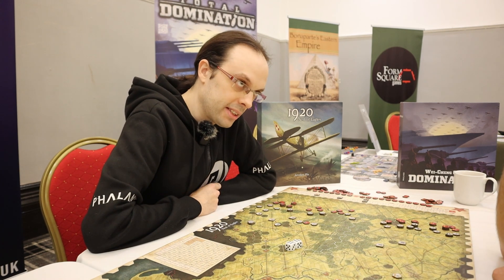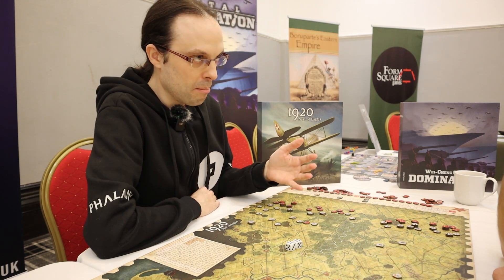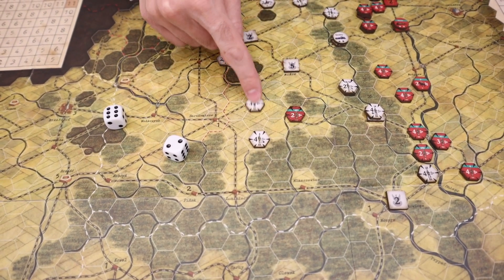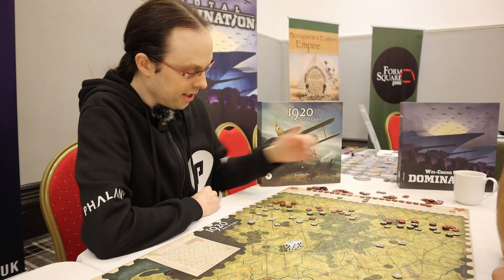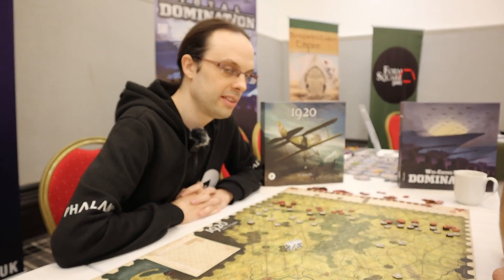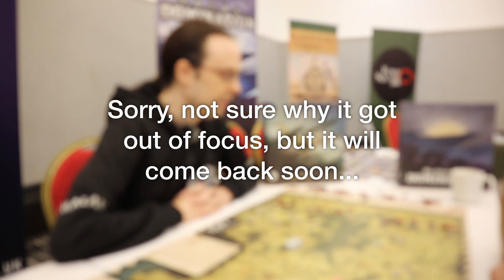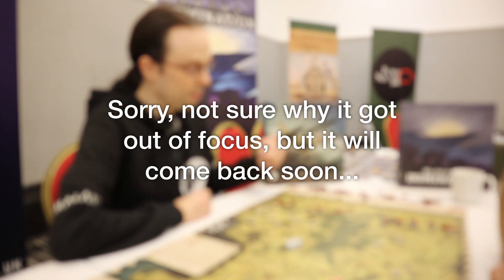If you succeed, the enemy units must retreat two hexes, and as mentioned, if they cross the line of friction they get a step loss. In addition to that, there is a morale advantage track, which is quite interesting because it may determine the victory conditions for most scenarios, and especially for the campaign.